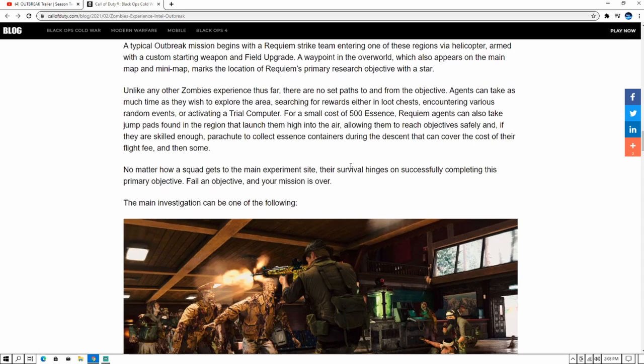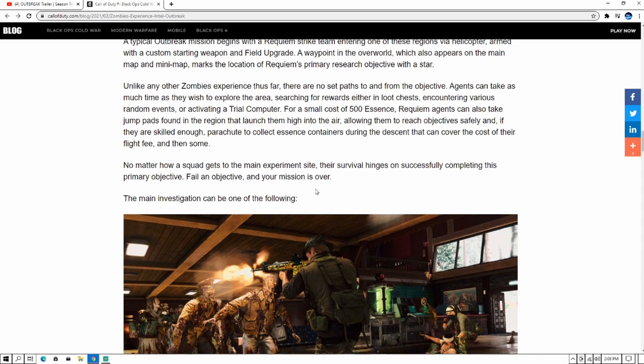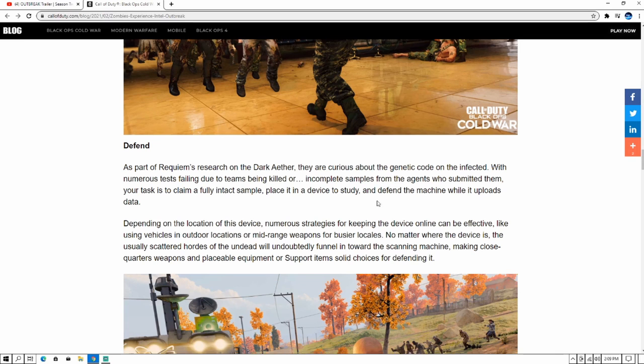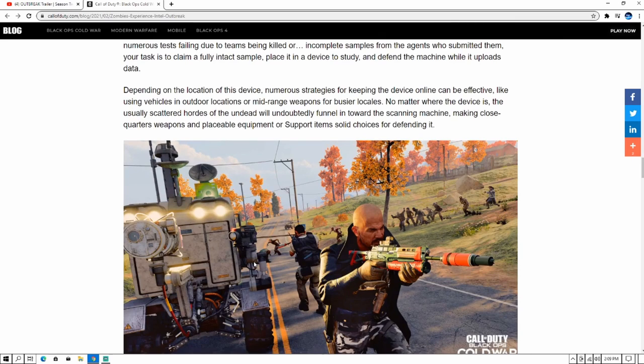No matter how a squad gets to the main experiment site, their survival hinges on successfully completing the primary objective — fail and the mission is over. The main objectives can include Defend: as part of Requiem's research, your task is to place a full impact sample in a device and defend the machine while it uploads data — just like a classic defend thing, like the generators in Firebase Z, where zombies attack and you have to defend until it's done. Depending on the location of the device, numerous strategies for keeping it safe may be effective, like using vehicles in outdoor locations.